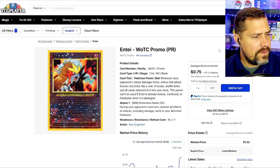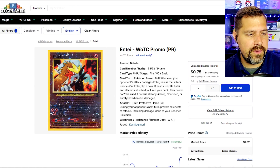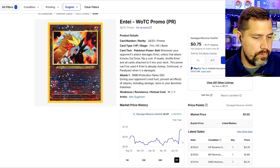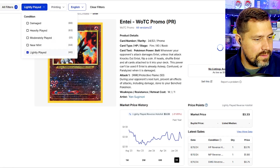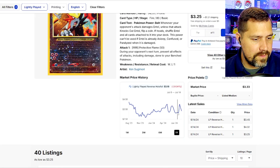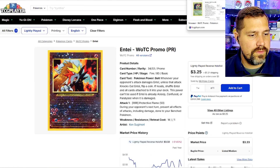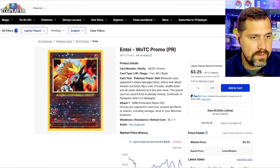The Entei — I don't know if this was the first of its kind where the entire reverse holo pattern as we're familiar with today existed, but I think it was the first one that had that complete reverse holo pattern. This one has had a weird spike recently. On damage it's at a certain price, but going to light play to be more realistic, we're at around three and a half bucks. You're going to get some scratches on the holo, though.